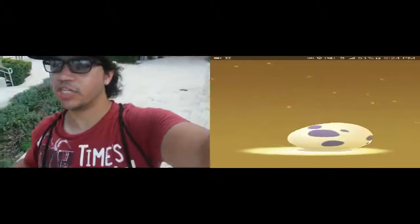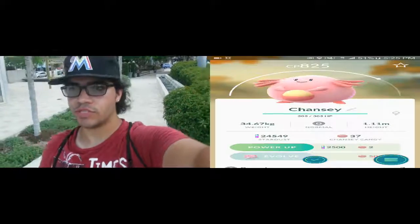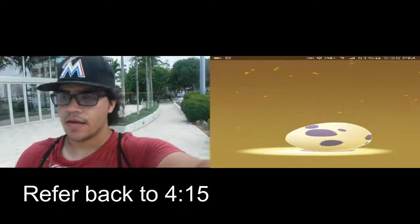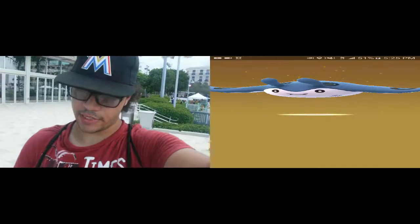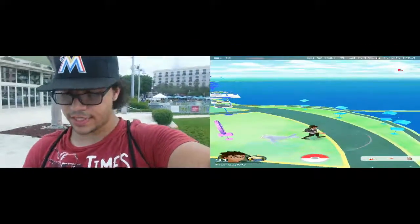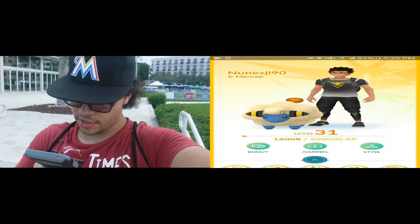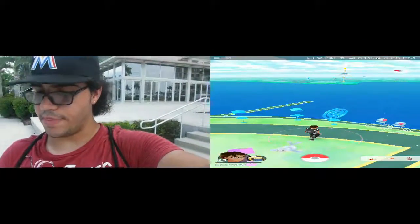I am now down by Clematis, more specifically towards the waterfront, and two 10K eggs are hatching. The first one is a Chansey — really cool, because I've only ever hatched one other Chansey from an egg besides during the Valentine's event. The other 10K egg was a Mantine. Also, we have leveled up to level 31, and you now need 500,000 XP for the next level. Not as bad as I thought.